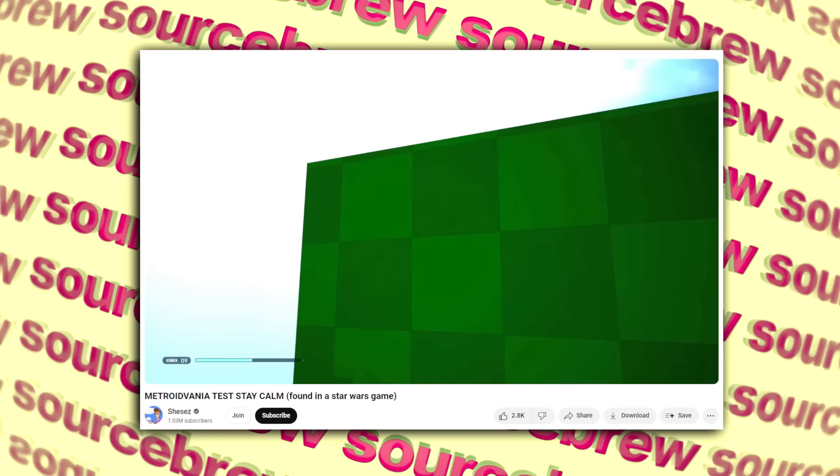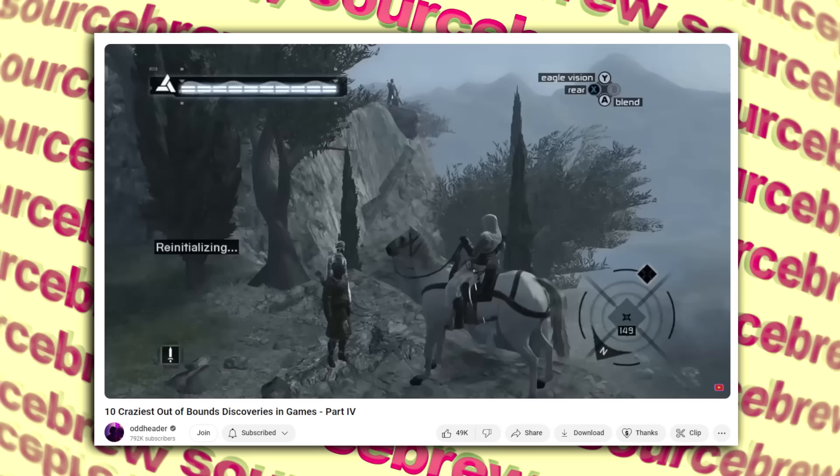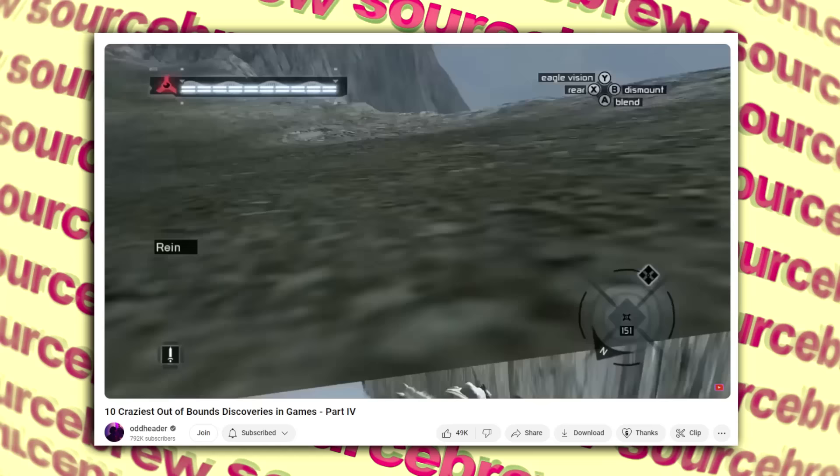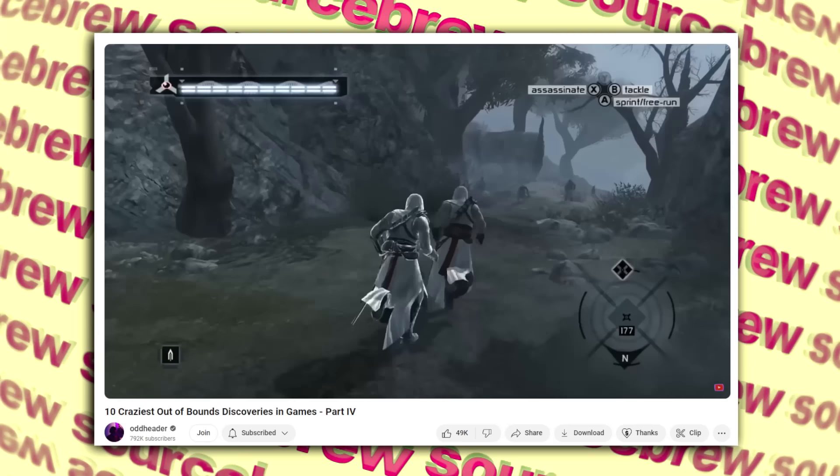2 Altairs — Assassin's Creed. Towards the end of memory block 6 in the original Assassin's Creed, there is a very strange bug if the player rears their horse near the edge of the map by some guards. Sometimes you fall through the geometry, and on occasion you respawn with 2 Altairs — controlling both at the same time, as one mimics your movements. Strangely, you can also assassinate the other Altair, which causes the game to think you died. Some believe this may have had something to do with a cut co-op feature, though this is speculation.